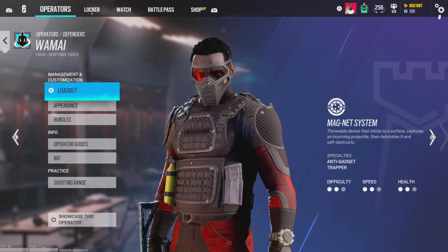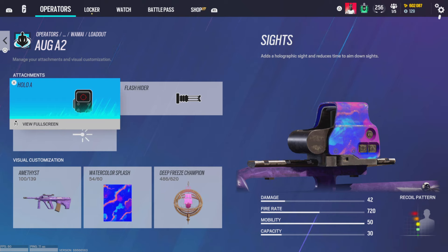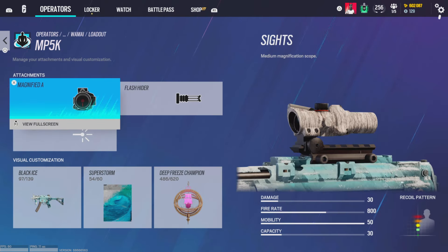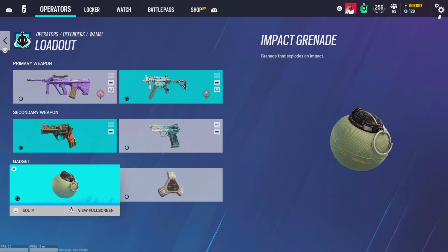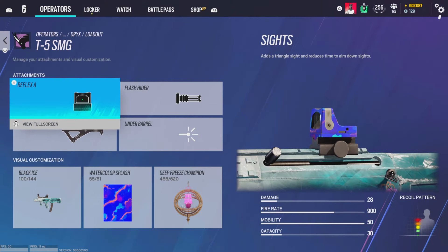For Goyo, magnifying B, compensator, and vertical grip — same setup as Mira. TCSG 12 gets magnifying B, suppressor, and vertical grip. Muzzle break on the pistol. Impacts of course. For Haul, AUG gets hollow A and flash hider. MP5K gets magnifying A and flash hider. Pistol P12 gets muzzle break and laser sight.